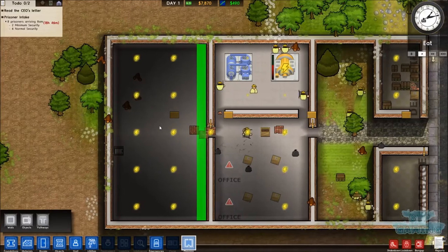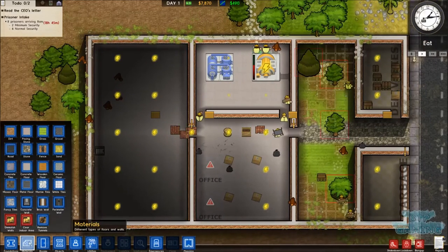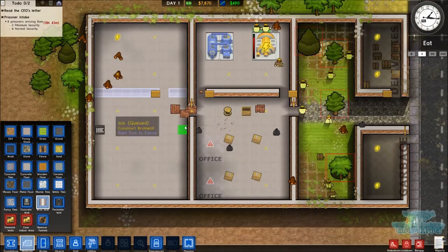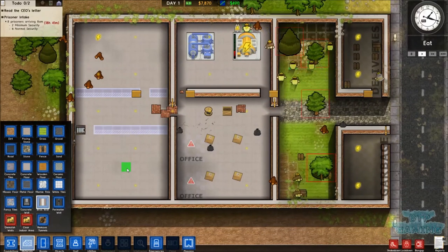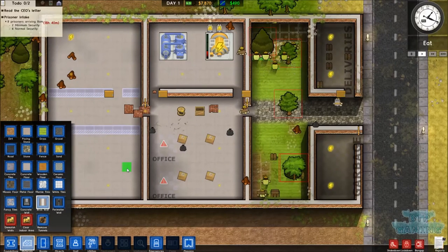We're going to turn this into half canteen, half holding area - that's right. So we'll do this - we'll go brick wall, we'll go canteen on that side and holding area on that side. Yeah, that is what we're doing.